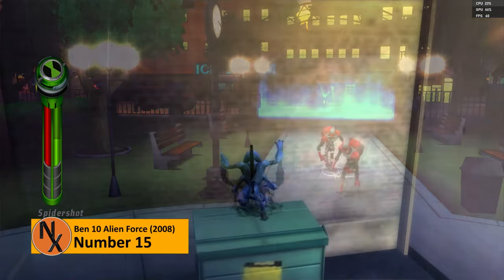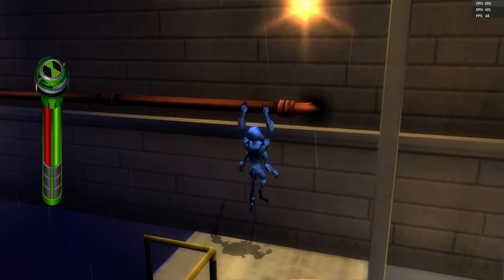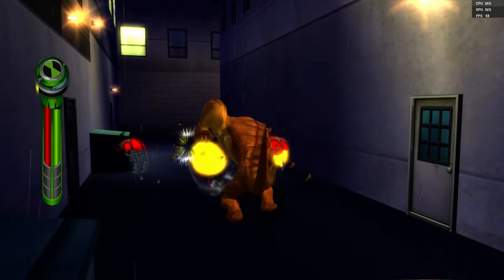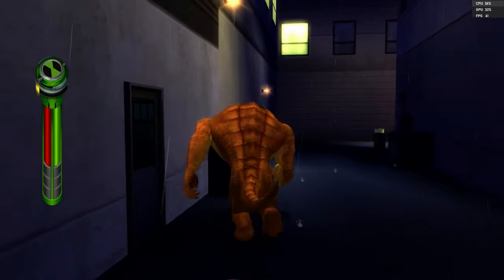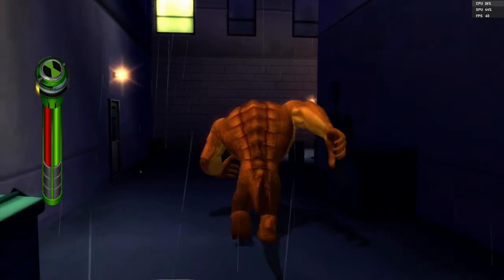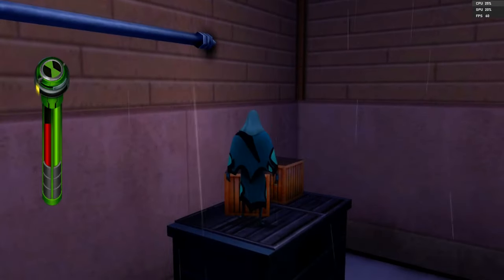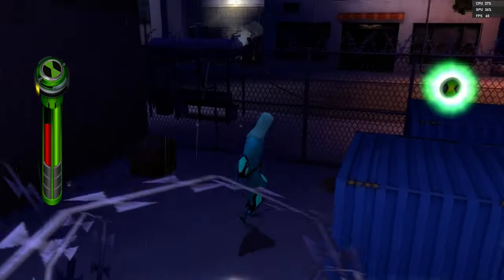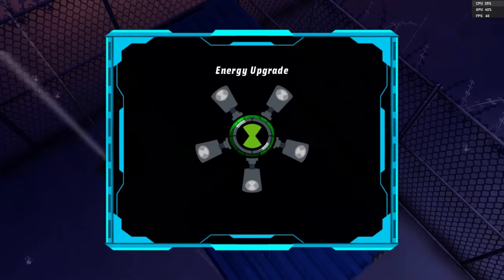Ben 10: Alien Force — Vilgax Attacks is the second game in the Ben 10 Alien Force series. It was released on every console, except for the PS3, which missed out for some unknown reason. Alien Force plays very much like every other Ben 10 game before it. You get to change into alien beings, each one having unique strengths and weaknesses. And it's up to you to decide how to use these alien powers to accomplish tasks.